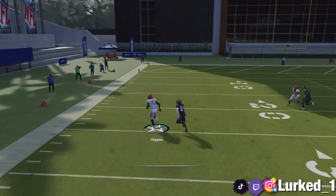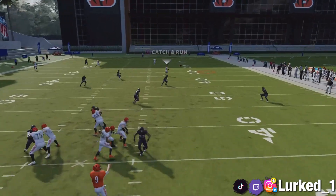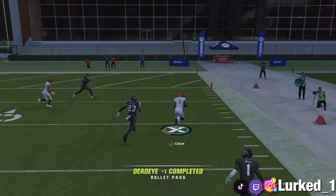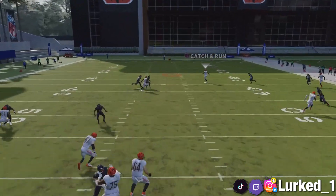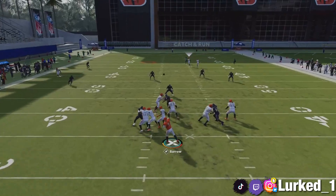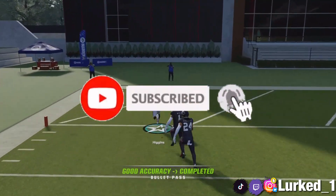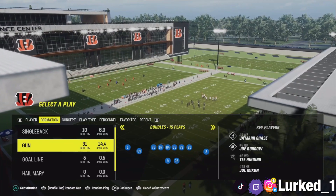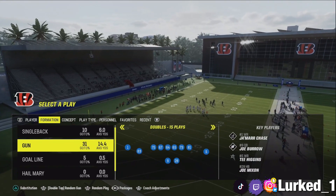This is one of the best offenses in Madden 24. You will be able to dodge your opponent no matter what — whether it's zone coverage or man coverage — and just do whatever you need to do to score a touchdown. We are back in a Cincinnati Bengals playbook and we are gonna be working out of the formation Doubles.